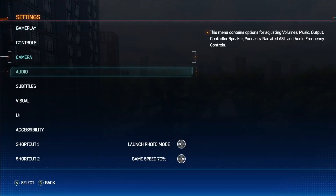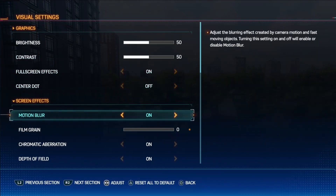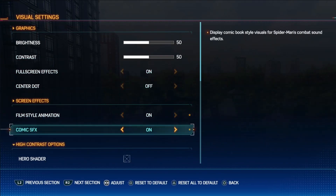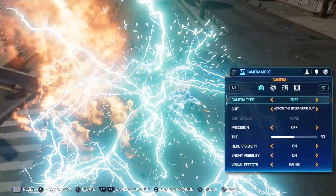Something you most likely missed: when you unlock one of the Spider-Verse suits — your first one — a message will briefly pop up mentioning the Film Style Animation option, but it also mentions the Comic SFX. If you enable it, this visual effect will happen.